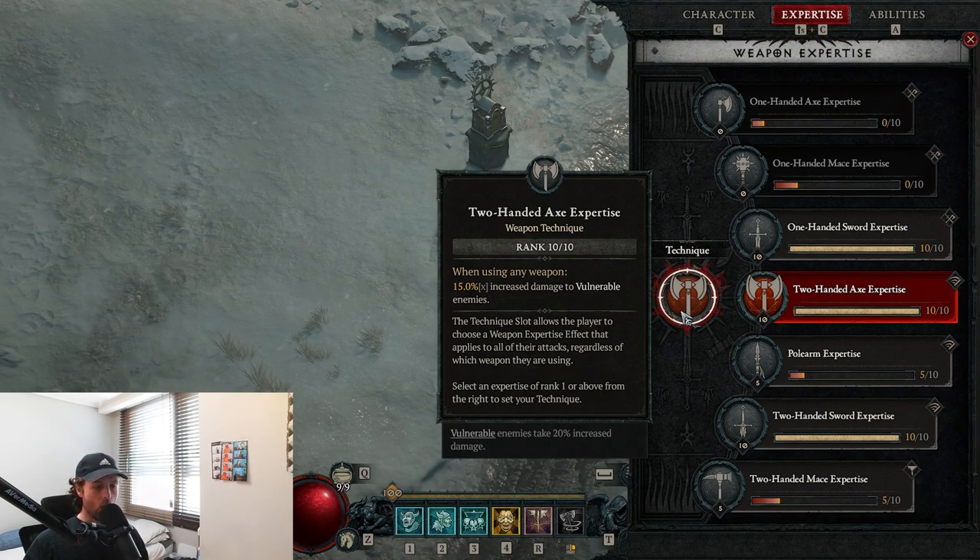The confusion was that a lot of people thought you had to pick the weapon you're actually physically holding for your attacks, but that's not true. You can see it's literally written in the tooltip: 'when using any weapon, 15% increased damage to vulnerable enemies.'